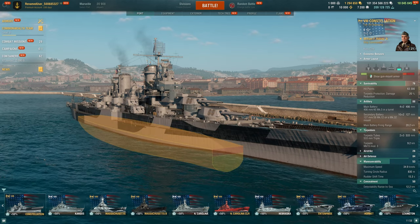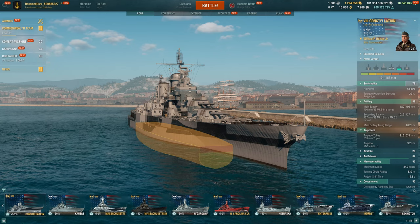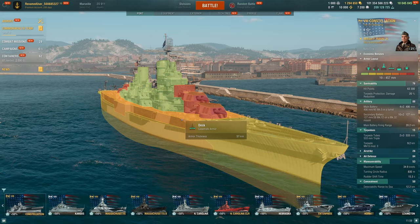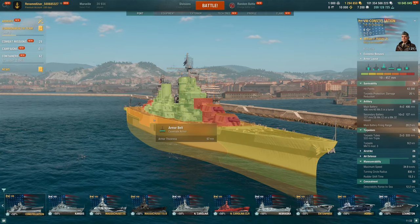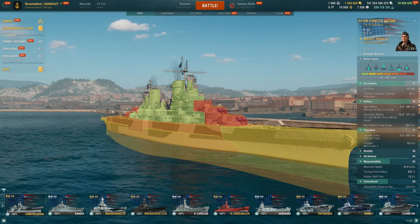So we shouldn't get slapped too hard, although I do expect to take some damage if we show too much side. The other nice thing about the armor — even though we do get overmatched through the front — we have 57mm plating on our deck and upper belt. So that's going to shatter a ton of HE at this tier and auto-bounce most battleship shells, although there are some shot trap potential.